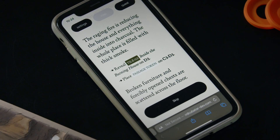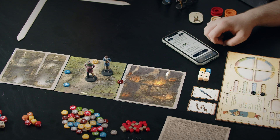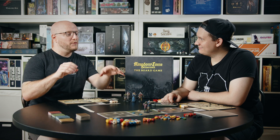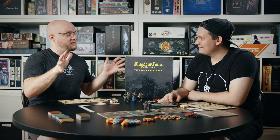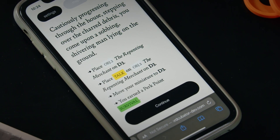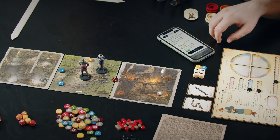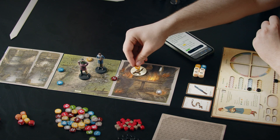'Broken furniture and forcibly opened chests are scattered across the floor.' We can see some broken furniture, so we are placing the search durable interaction token here. The app tells you exactly where within each tile you need to place tokens, giving you an idea of where you can explore. 'Cautiously progressing through the house, stepping over the charred debris, you come upon a sobbing, shivering man lying on the ground.' Here we can see a repenting merchant — he's lying on the floor and we can talk to him.